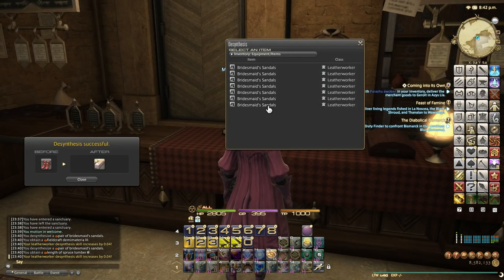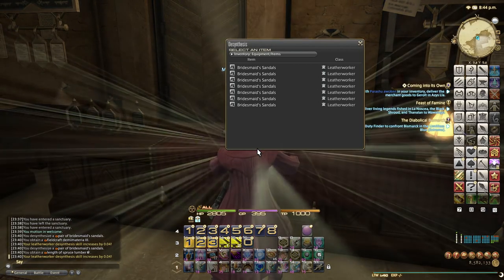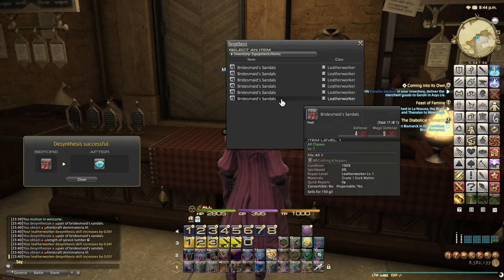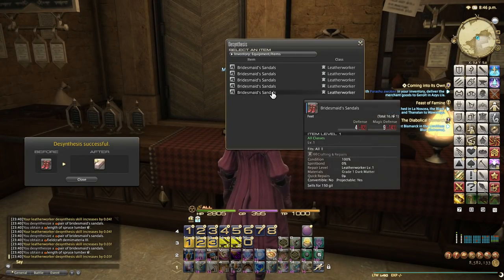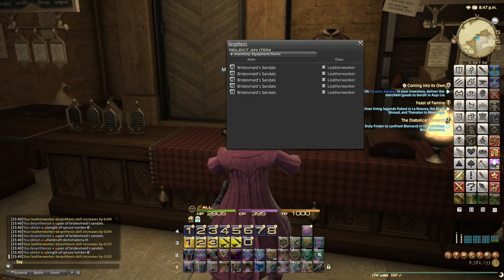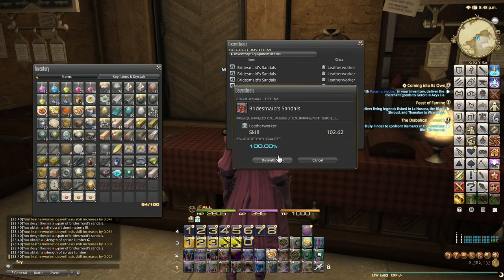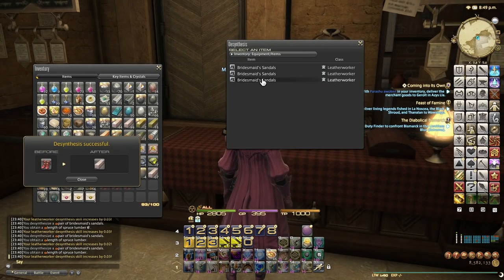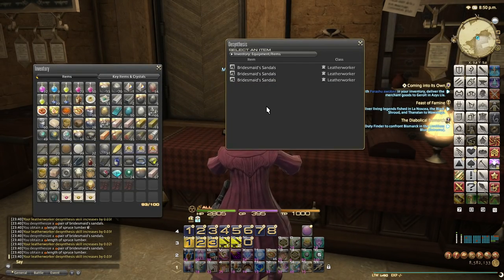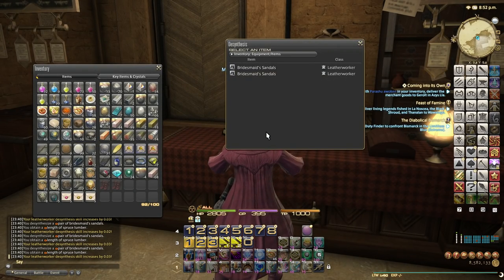What's nice is that it gives things like Spruce Lumber and also Leathers. Our main target right now — you can see it gives Hard Hippogriff Leather. They're not worth a huge amount but they're still worth thousands, so do not ignore their value.